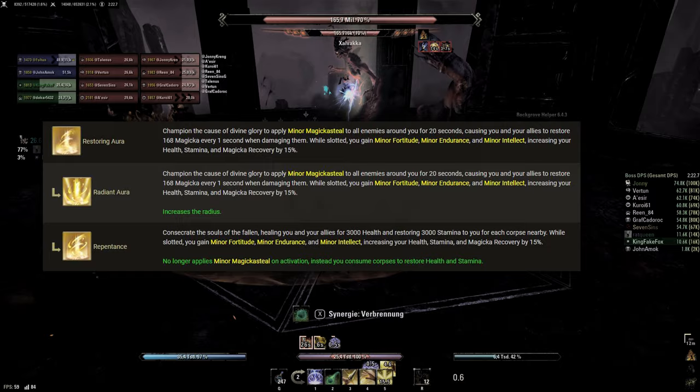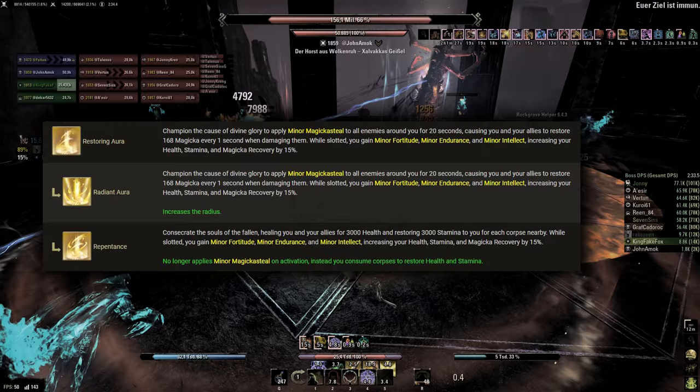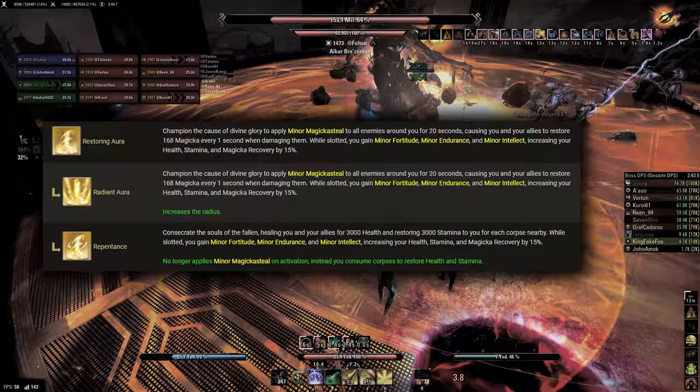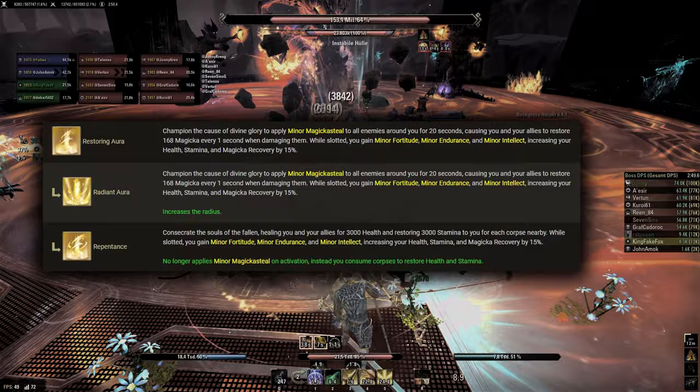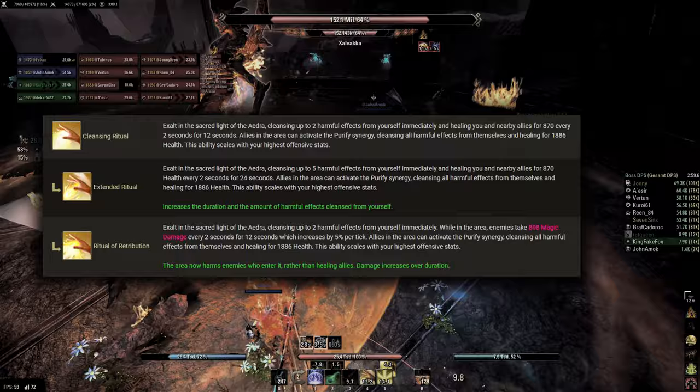Restoring Aura functions completely differently depending on the morph. Radiant Aura is a source of Minor Magicka Steal, an important debuff for Magicka-based groups. However, Minor Magicka Steal is rarely needed on more than one target at a time and has three arguably better sources: Elemental Drain, Siphon Spirit, and the Magic Damage status effect. Repentance drains corpses for stamina and healing. It is generally not worth using as a healing ability, but the Stamina return can be useful in certain scenarios, and Minor Intellect and Endurance isn't too bad either, but is often already provided by other sources.